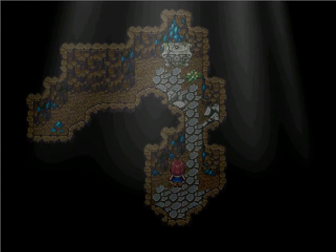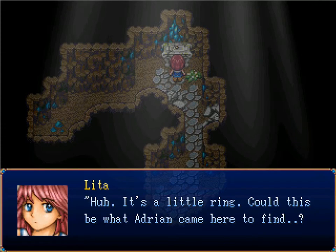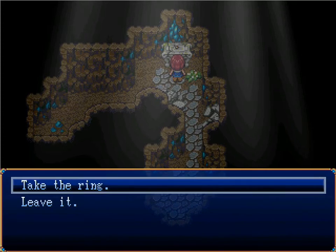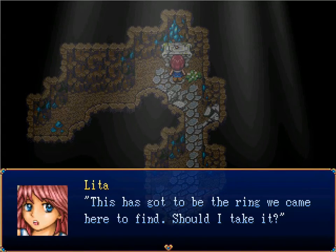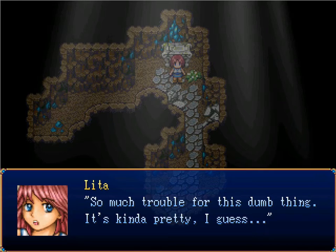It's a whole lot of running around for no reason. It's a little ring. Could this be what Adrian came here to find? I wonder if I should take it. Well, I'm pretty sure if I leave the ring, nothing will happen. So let's take the ring, because otherwise we're stuck in this room forever. This has got to be the ring we came here to find. Sure, let's take it. So much trouble for this dumb thing — it's kind of pretty, I guess.